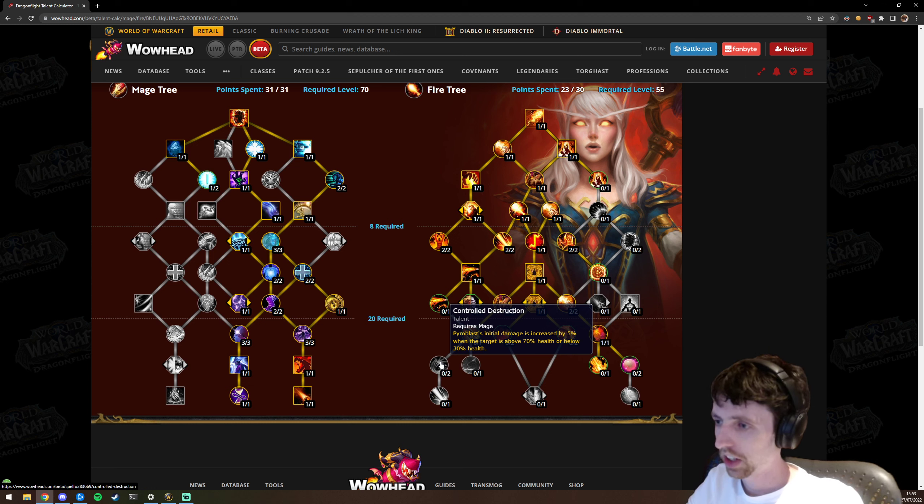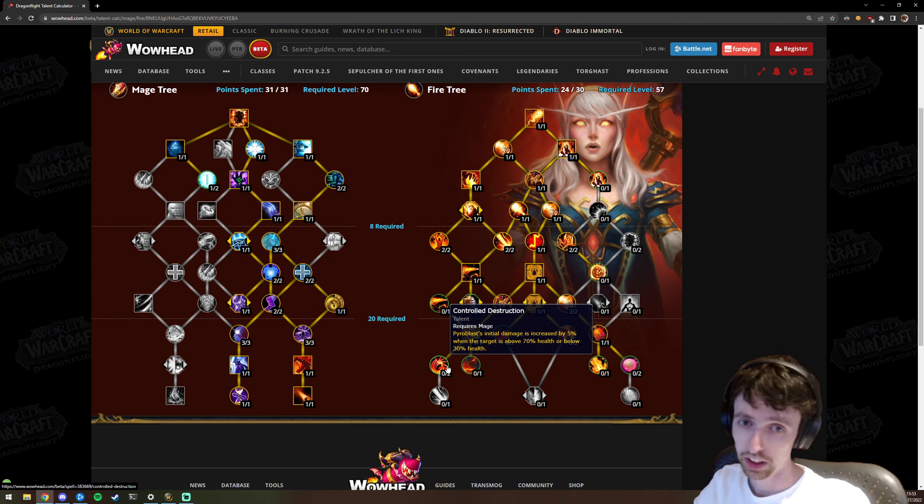Control Destruction — Pyroblast's initial damage is increased by 10% when the target is above 70% health or below 30%. Very good — a lot of your damage is Pyroblast, and your ignite damage ultimately also came from Pyroblast, so that goes up too. Very good synergy with Searing Touch and Fire Starter. Very good talent.